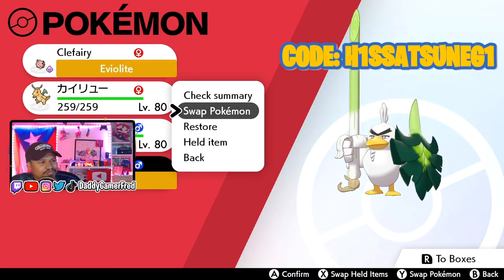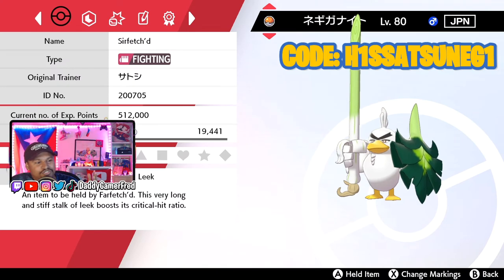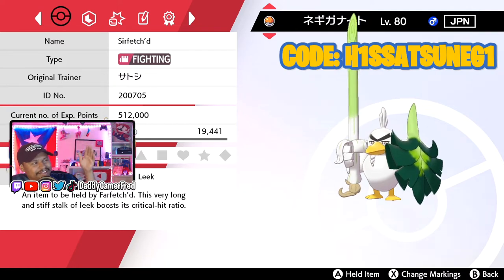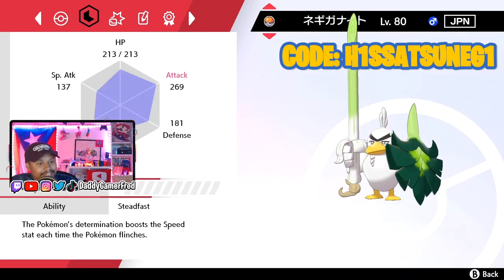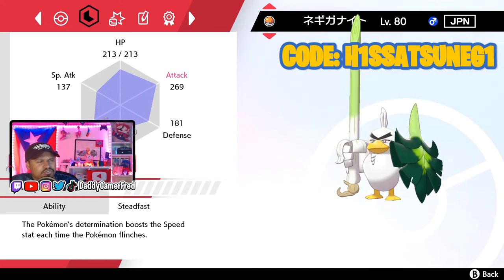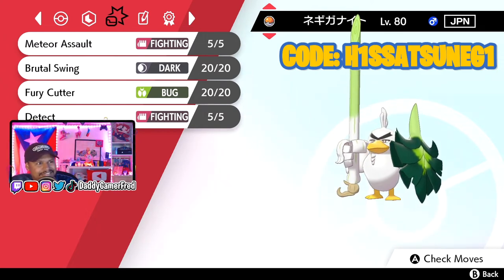Confirm and go to check summary. There's no way to determine or to switch the language to a different language. Fighting Sirfetch'd — it's holding a leek because that's what Sirfetch'd needs to evolve in order to turn into Sirfetch'd. The moves it has are Meteor Assault, Brutal Swing, Furry Cutter, and Detect.